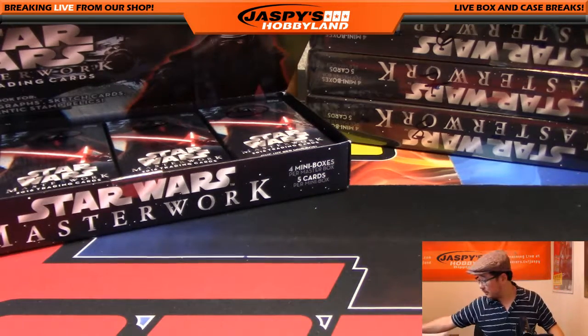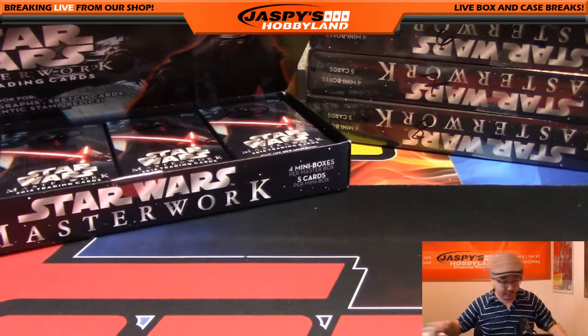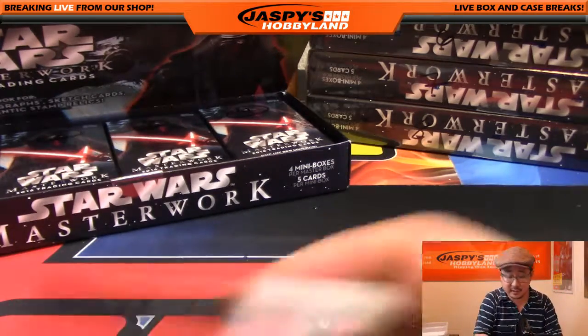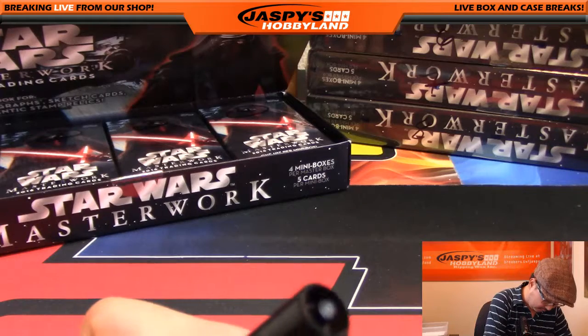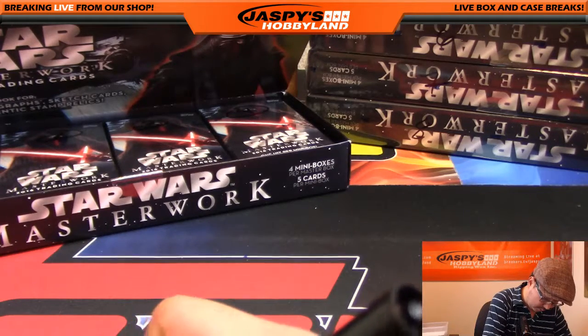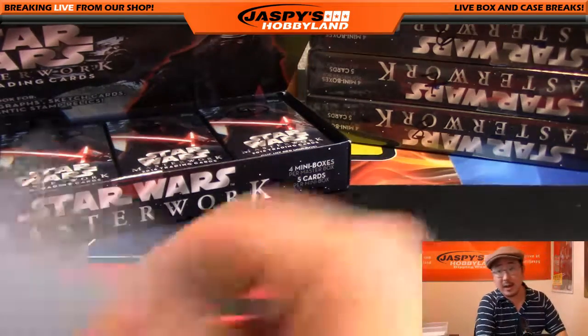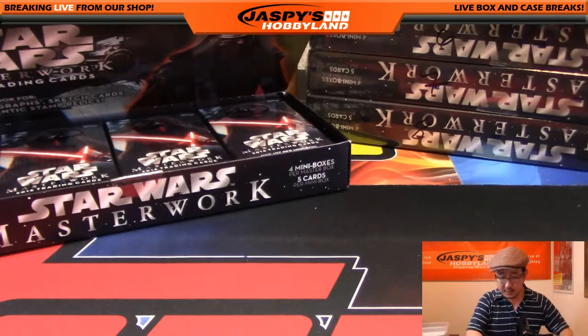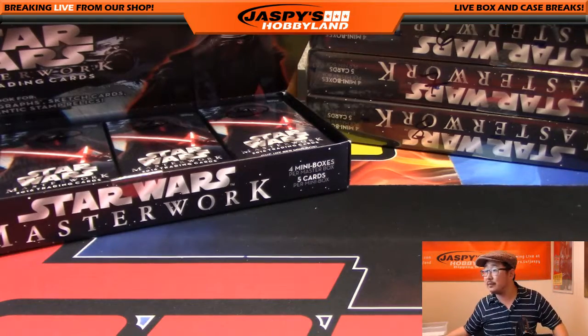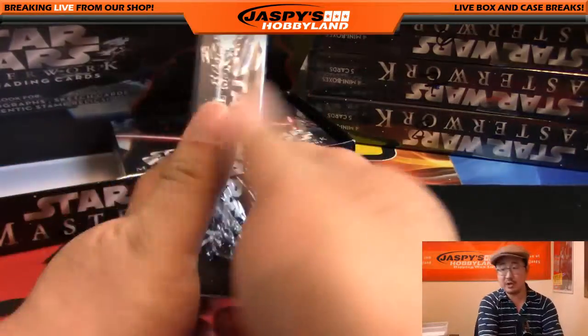Alright, Curtis, there you go. That wood card is pretty nice — looks like a good one. And Bowman, you have the next three: two, three, and four. Yes, two, three, and four — you have the next three. Good luck, sir. Start with box two.